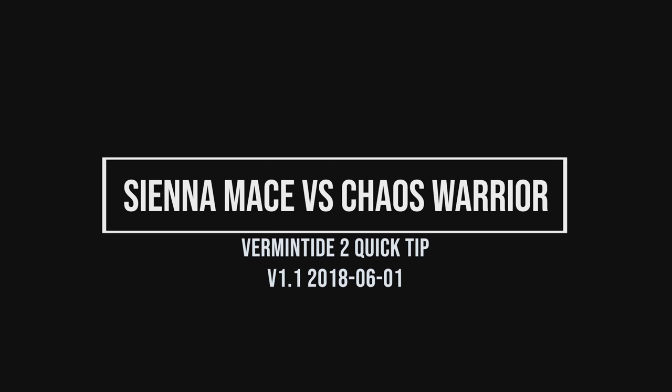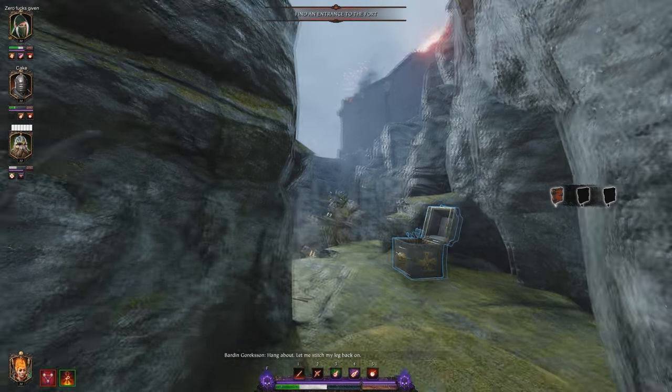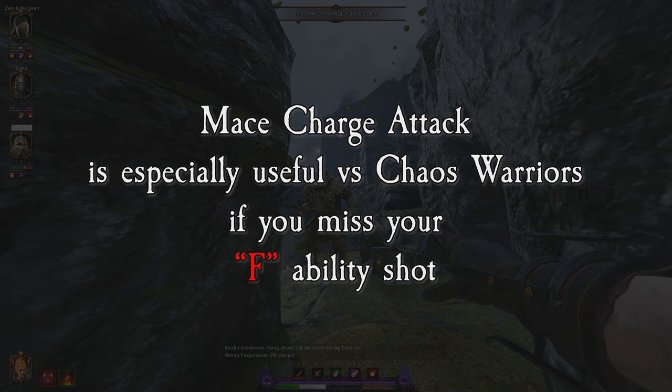Today's Quick Tip is Sienna's Mace vs Chaos Warrior using the Charge Attack. The Mace Charge Attack combo is an excellent way of taking down Chaos Warriors when your Ultimate Ability misses.